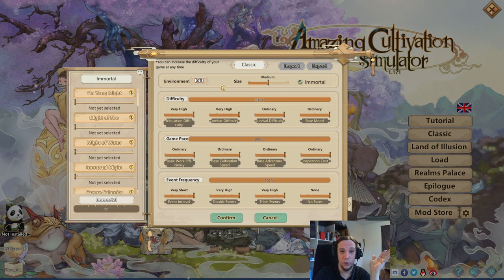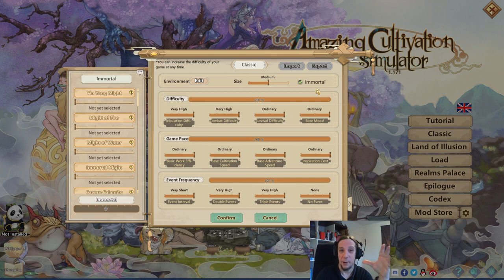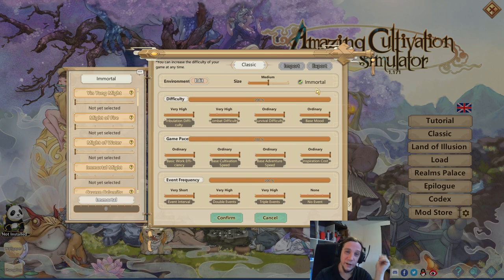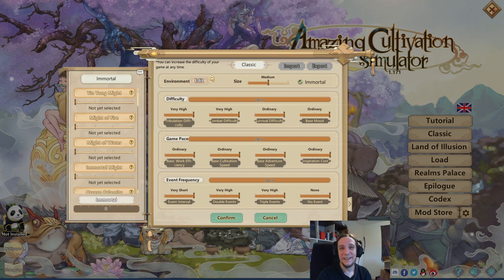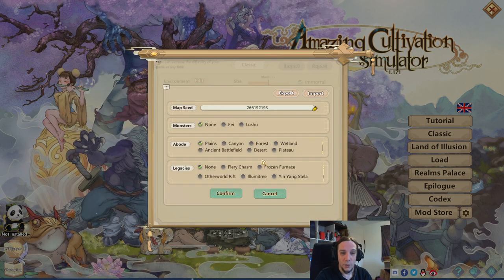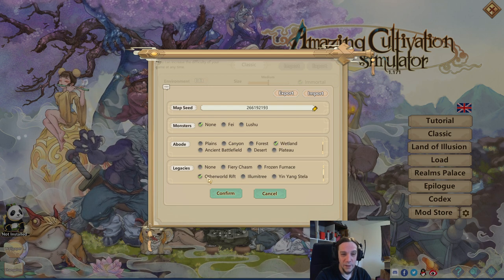I love commitment modes in games in general. I was very eager to play like this from the beginning when I saw this game, but when I saw what the game was all about, I was like, nah, let's learn it first. So I also decided that I want to live in a wetland and in an otherworld rift.